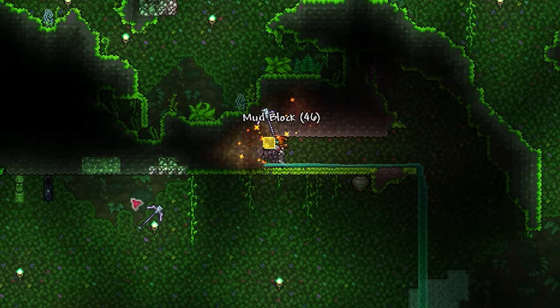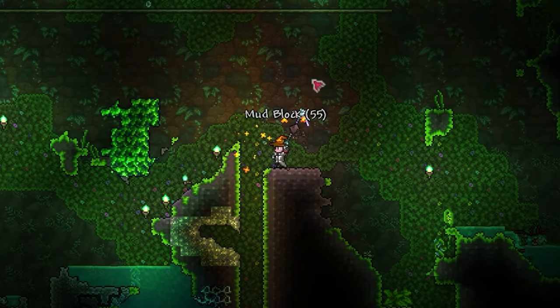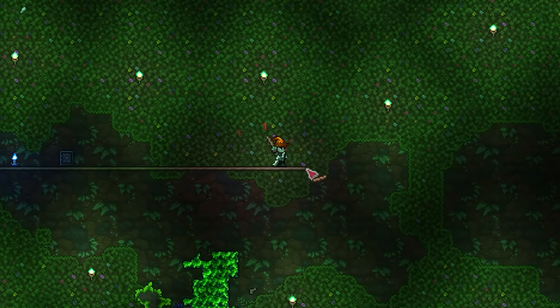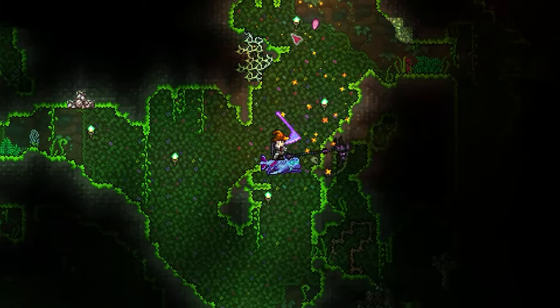Once you've found a Bulb, unless you're feeling incredibly confident, I'd recommend making a sizeable arena for the fight by just digging out a large open space and constructing a few long platforms for your mobility. Once you're ready, crack that bulb open and lead Plantera back to your arena.